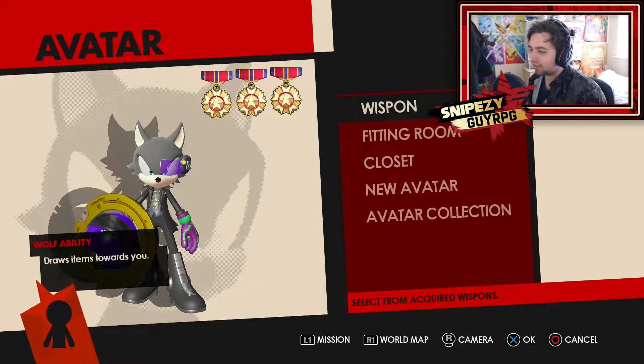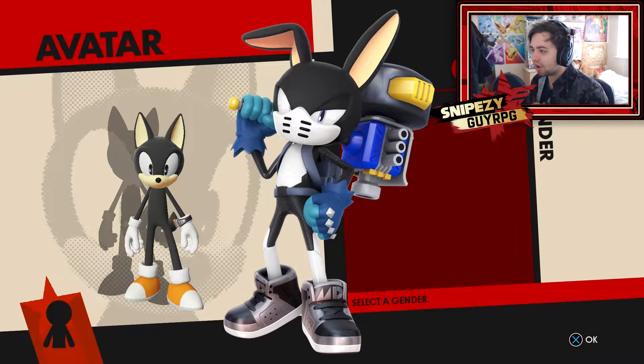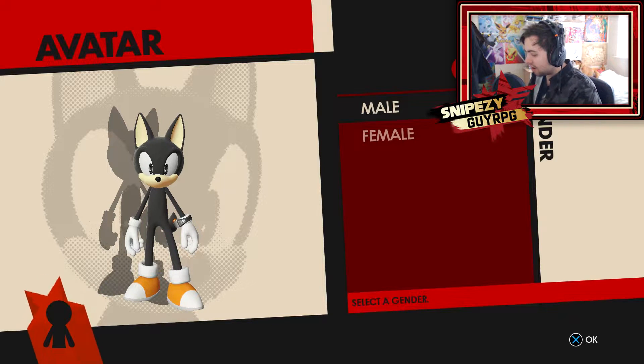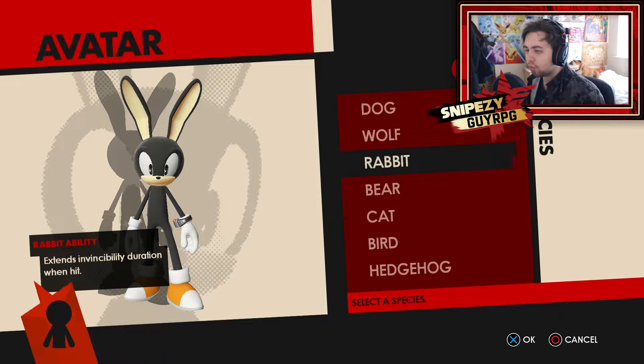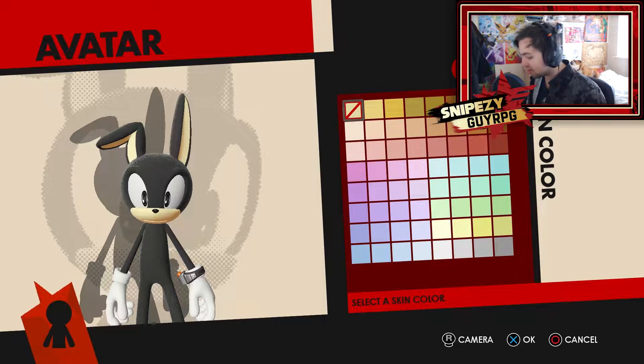We are going to be making our first character, which is going to be called Gray the Rabbit. Let's go ahead and press new avatar. I'm going to be looking at the design of the character whilst I'm creating it, since I decided to make it live instead of last time where it was all pre-recorded. Let's check out the image on screen - you can see the design of the character and I also have it on my phone. So let's start off with this character. He is a male character, which is a rabbit. The head shape - I believe it's type 3.